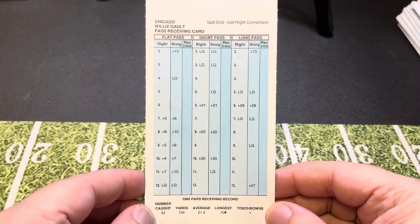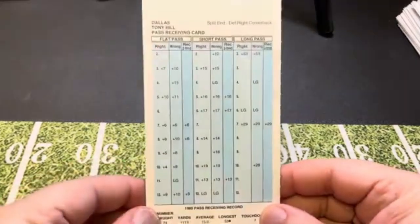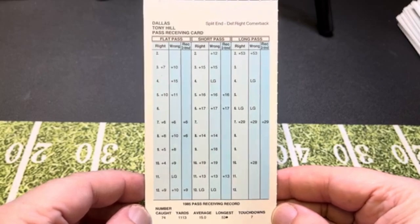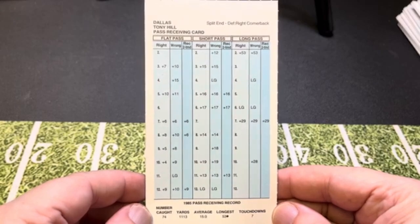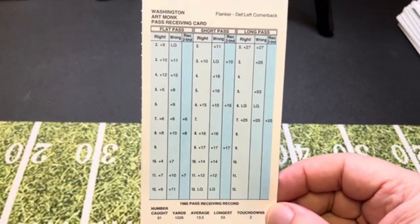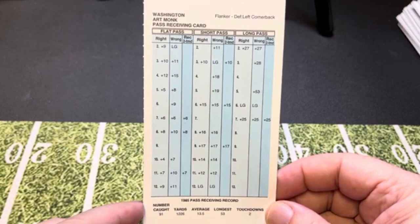Willie Gault was probably the best receiver for the 85 Bears — certainly in that Super Bowl Shuffle video. And now we got Tony Hill of the Dallas Cowboys. You've got to get your Dallas Cowboys in here because fans would say you went through this entire thing and didn't show the Cowboys. Hill had over 1,100 yards receiving at a 15-yard average. Of course you've got to talk about Art Monk — one of the great receivers of the 80s. He had a 13.5-yard average, over 1,200 yards receiving. Very good card there.